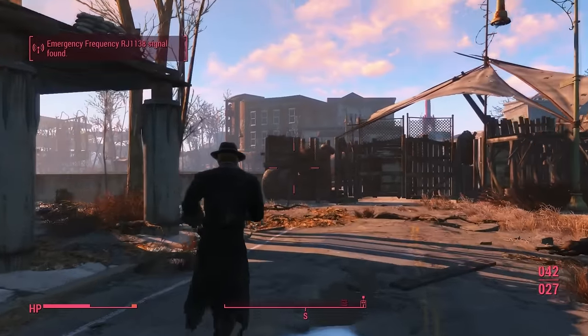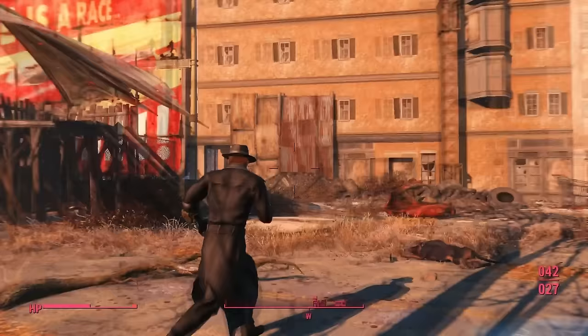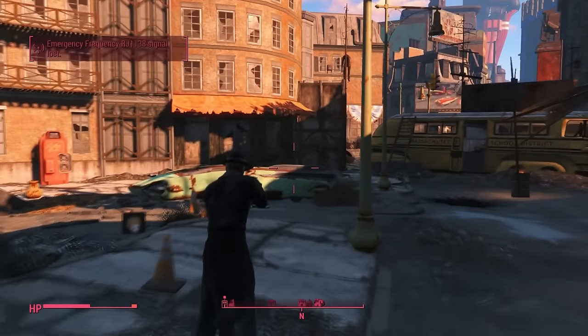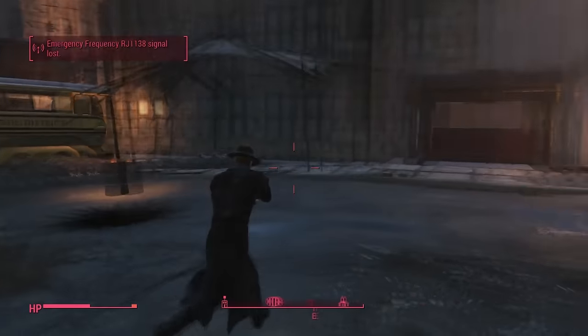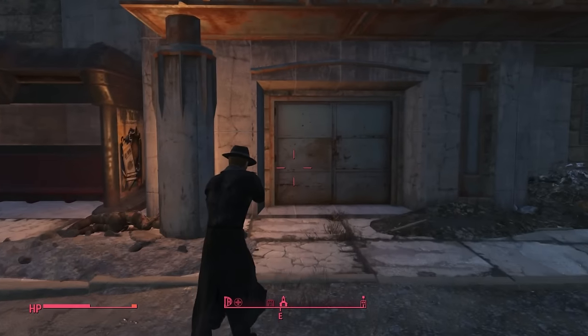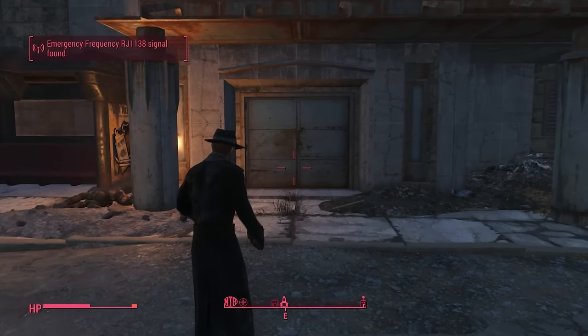What's up, Tunnel Snakes! Today I'm going to show you how to get the mascot head in Fallout 4. This mascot head is a big mask that you wear on your head — it's a teddy bear — and it looks pretty cool. I'm going to show you how to get it.